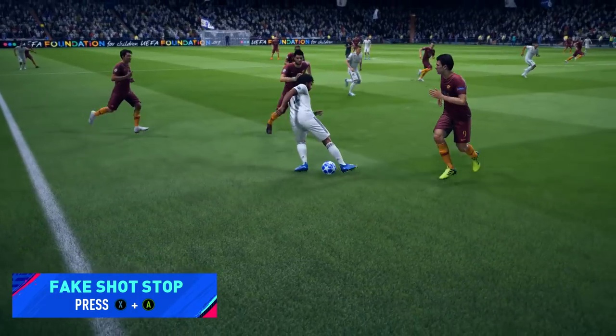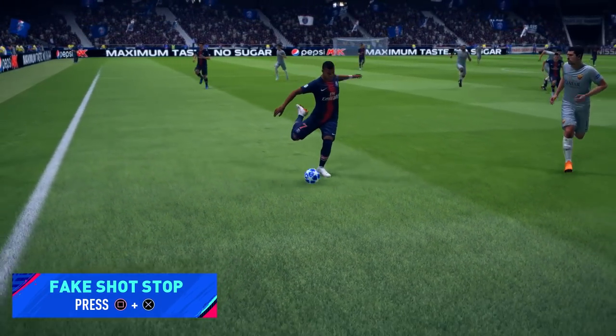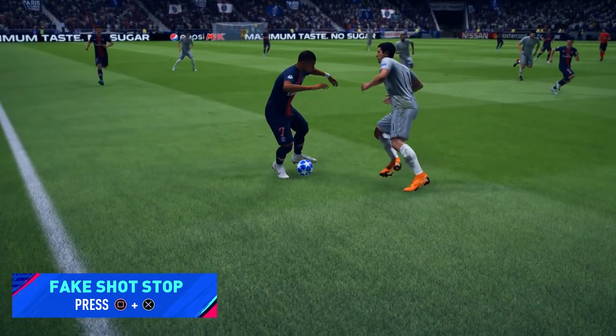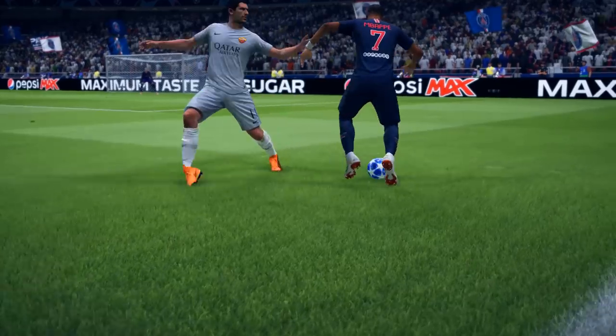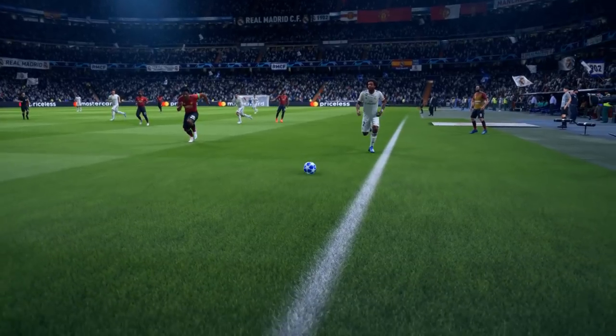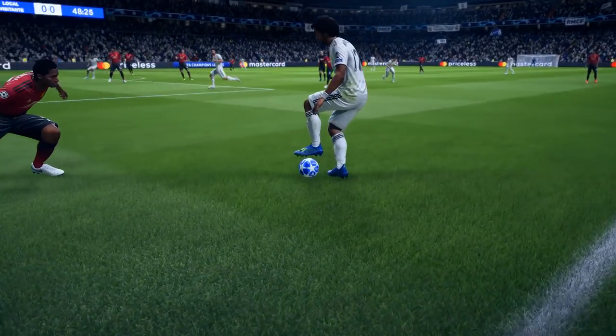Next up we have some more variations of the fake shots. We have the fake shot stop, which actually got released last year in FIFA 18 — also a very good one. For that one, you just have to do a fake shot and don't hold anything, so you do not have to hold the left bumper or anything. Here another example — it's very good for combos and it looks very nice as well.